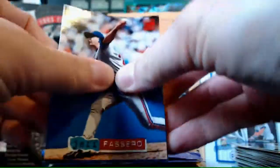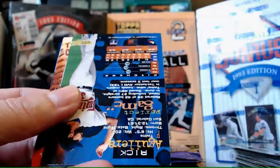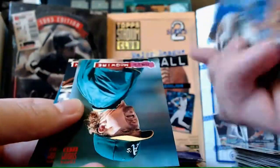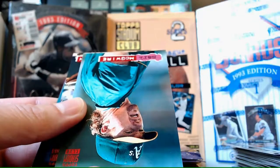Next pack. I have to look into those blank foil ones - see if they're super rare, maybe each one is worth a million dollars. I'm guessing not, but you never know. Jeff Fassero. Kevin Brown - what's his nickname? Deep Dominance. That's kind of cool, I like that one. Deep Dominance is a good name for him.